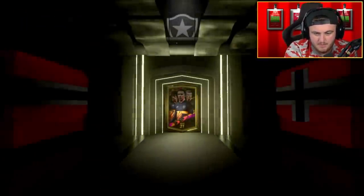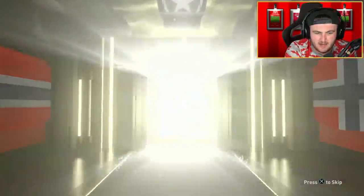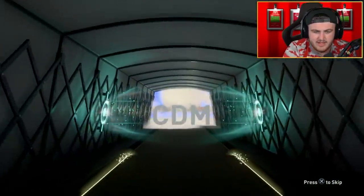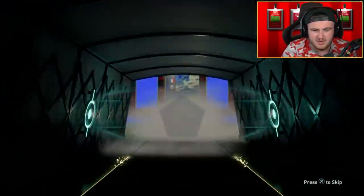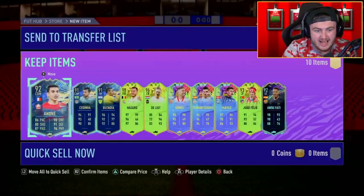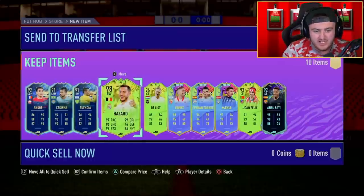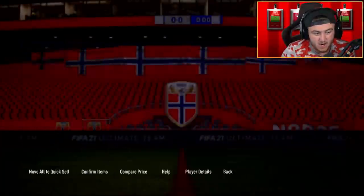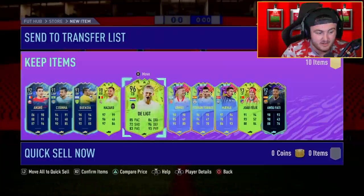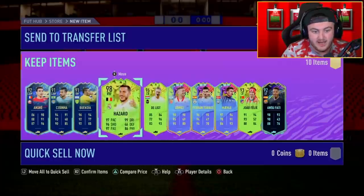We're on to our next one. We're still yet to get what I would say is a marquee player — I think our best has been Lewandowski in terms of individual player. Can that change? It's going to be a French Team of the Season — I'm going to skip it. 98 Hazard! Oh wow — that's a good pack. 98 Hazard, 96 Gomez. That Hazard card's really good as well. That is a solid pack, to be fair — that's probably our best one so far.